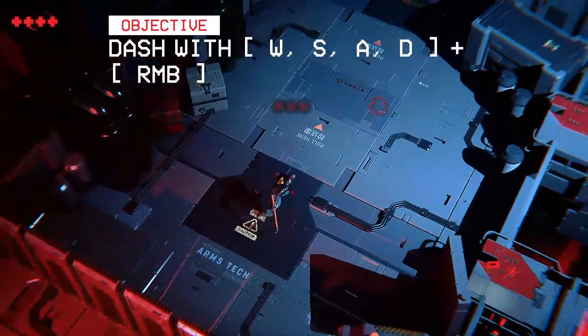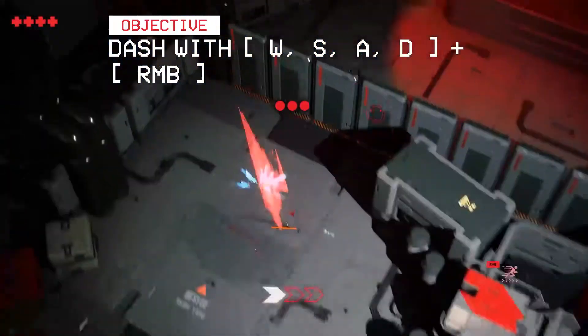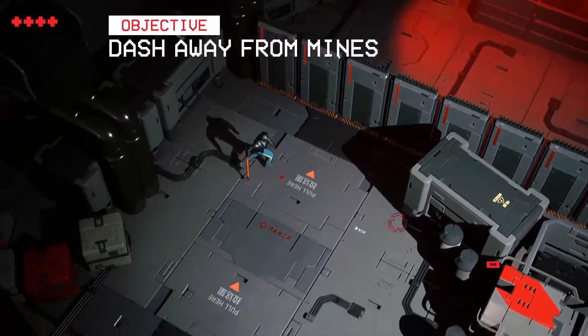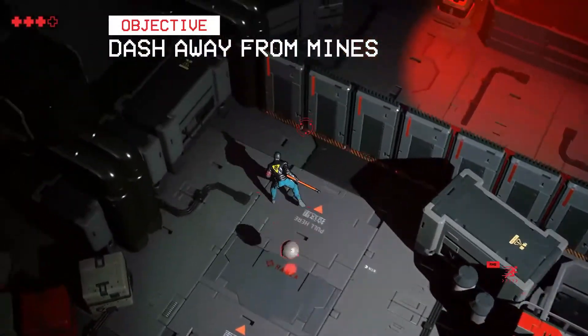Dash with right mouse button. The dash works very well - it's kind of like Hyper Light Drifter's sort of dashing, another Epic free game that is fantastic. Bombs hurt, guys - we have confirmation.